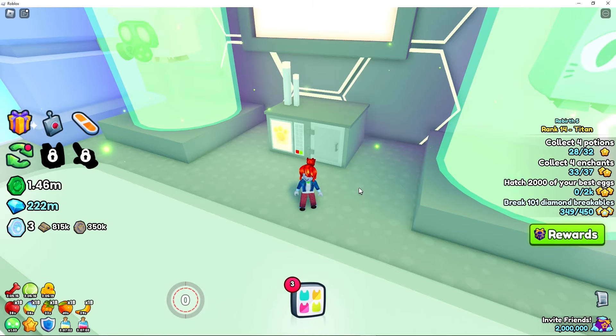Next, make your way over to the Electric Garden, and this relic is just between the grass on the left side. Now head over to Neon City and grab this relic that's just behind the portal here.